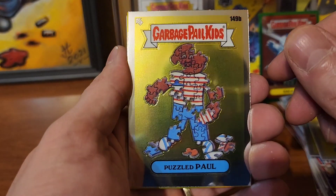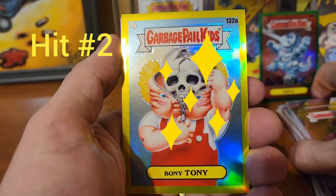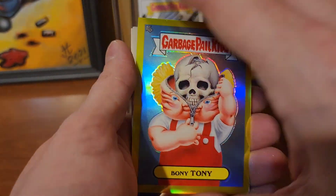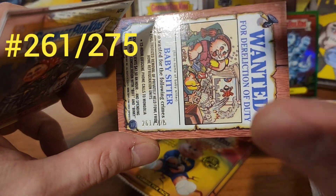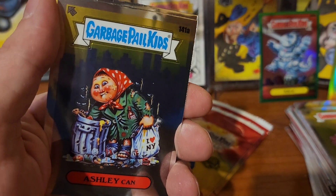Uh-oh — there's a little kitty in here trying to bust her way into the video. No, no, Miss Thang. Puzzled Paul — and we pulled the second hit! We got Bony Tony in the yellow, and that's going to be numbered out of 275. On the back: number 261 of 275. We'll set him right there.